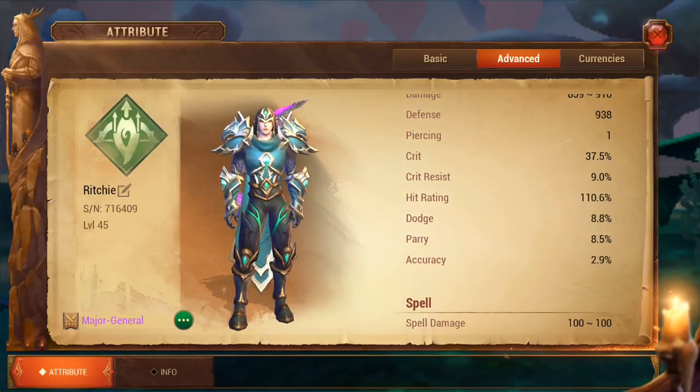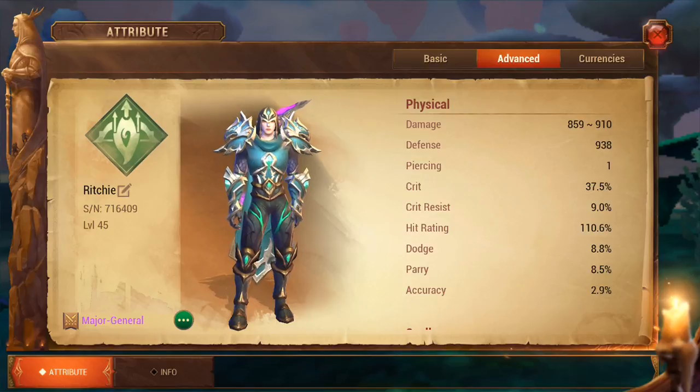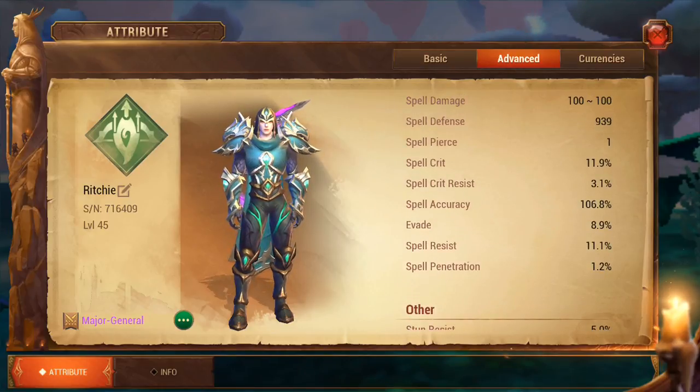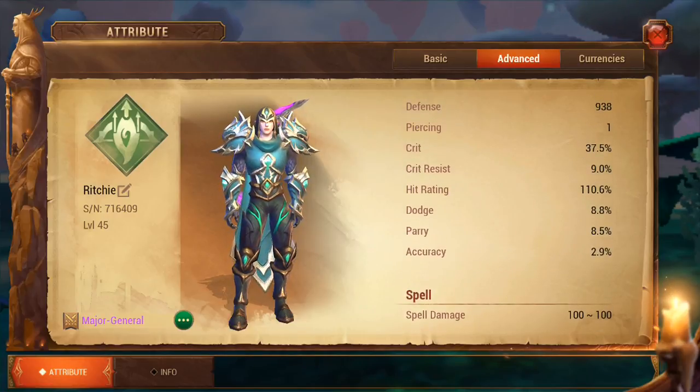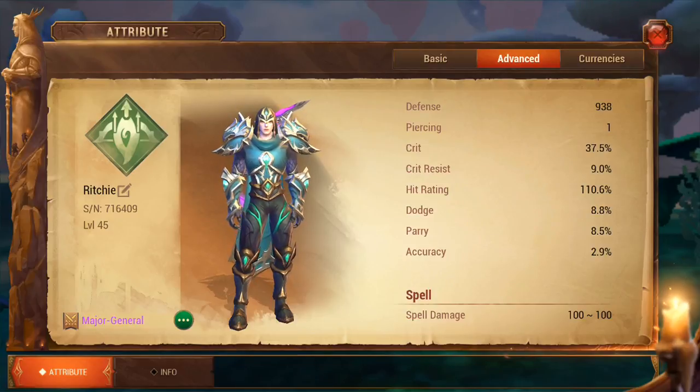Let's move on to crit. For the rangers and the warriors, focus on getting your crit up. It just increases the chance of getting a critical hit, which obviously is what you're going to want to be doing to be maximizing your DPS. For the mystics out there, it's your spell crit — that also applies to healing crit as well. Make sure you put some focus into getting that. Especially when you start getting to around 40% plus, you'll be seeing some real DPS increases there.